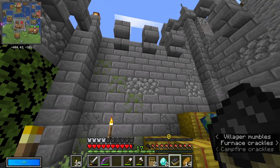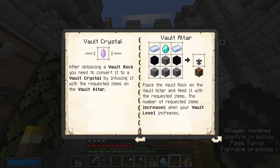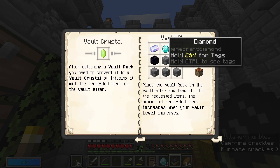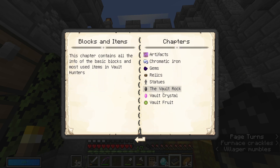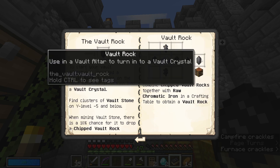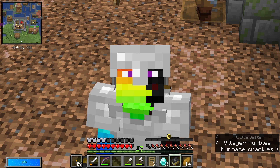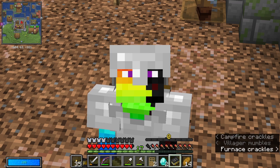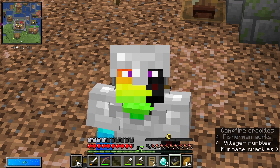So now that we've made this book, we can look up some of the information. The main thing we need to work on now is getting the vault crystal and the vault altar. I think I should be able to make this — I've got enough chipped vault rocks to make a vault rock, and then I think we can get our first vault recipe. Let's get that going because that is where this mod pack really starts.